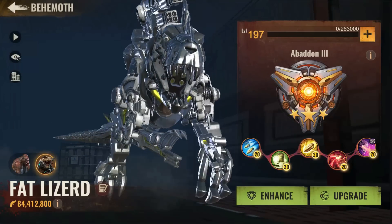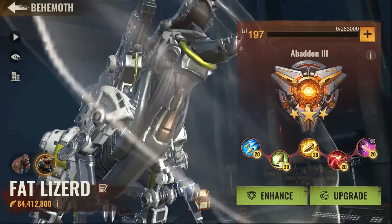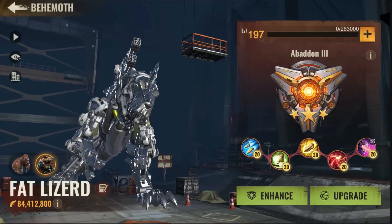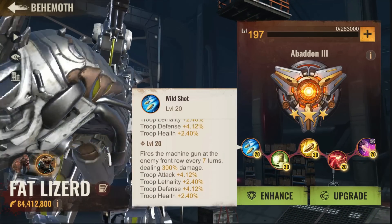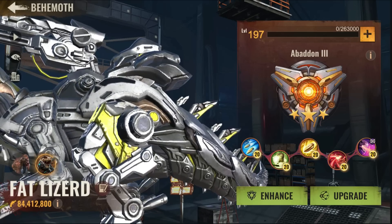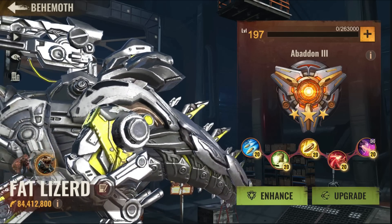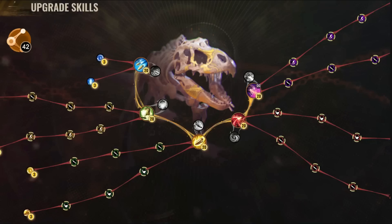When it comes to the dino itself, the dino is never going to start hitting the backline until far late — really far late. The first skill does not target anything, and the second skill does not target the backline either. Even if there is anything related, it comes literally far late.